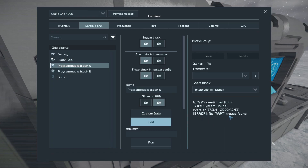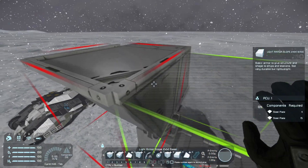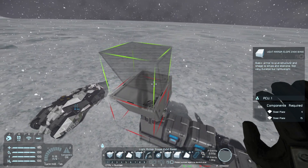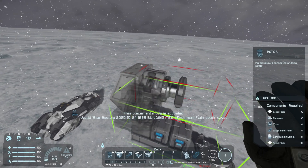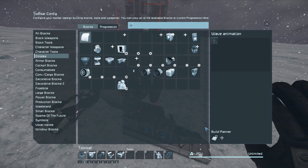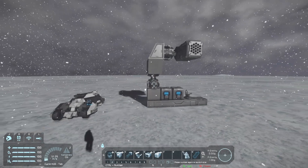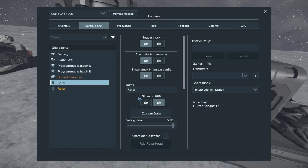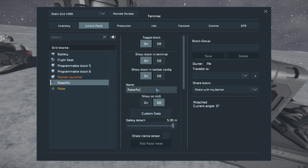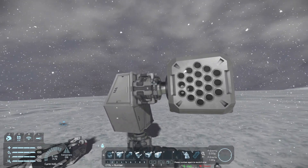It says no mod groups found, so the first thing we have to do is build the turret itself — just a quick little turret, nothing fancy. Let's place the rotor and a rocket launcher. Now the next step is naming these rotors: the bottom rotor we need to call 'Azimuth', and the rotor that goes up and down is the 'Elevation' rotor.